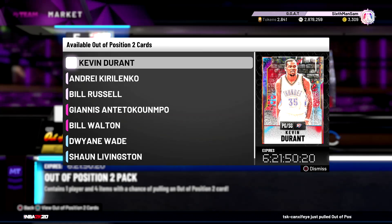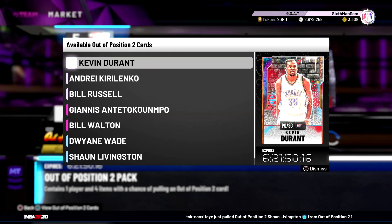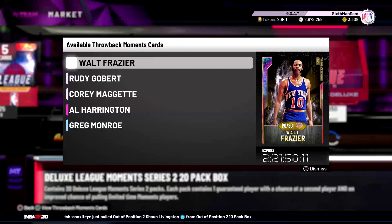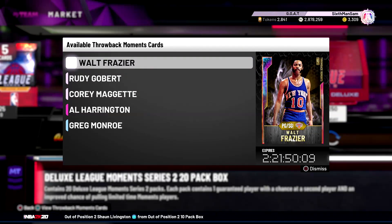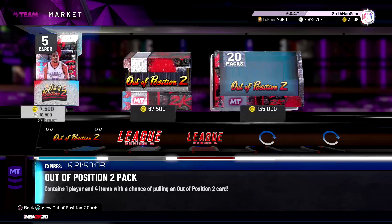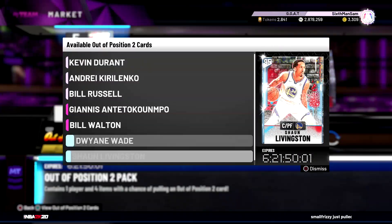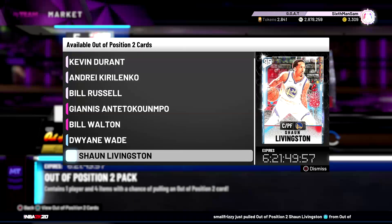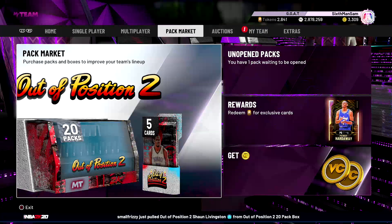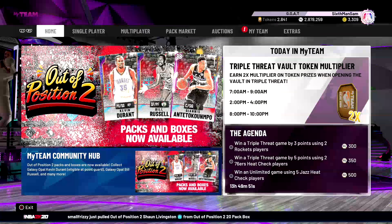These Out of Position 2 cards are available for a whole week, until next Friday when we get some more new content. The only other packs available are the Throwback Moments packs, available until Monday, so we should be seeing some new Throwback Moments on Monday. Other than that, those are the only packs available, so we have some cards to work with for some potential snipe filters.